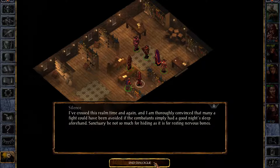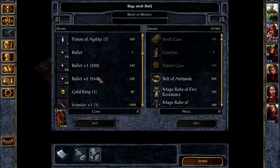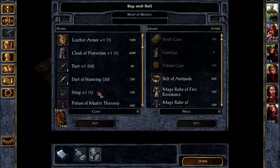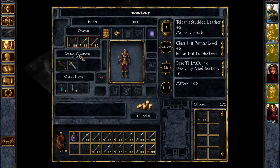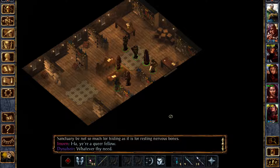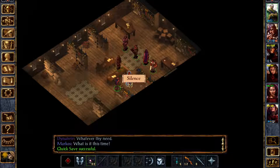The shopkeeper says: 'I've crossed this realm time and again and I'm thoroughly convinced that many a fight could have been avoided if the combatant simply had a good night's sleep beforehand. Sanctuary be not so much for hiding as it is for resting nervous bones.' Can you get nervous bones? That sounds painful. I didn't look too much at her inventory — she doesn't sell arrows. Well, it's good that we found those. She has more — that is really nice. So she doesn't sell arrows, but we don't need them I think. Get those to Minsk and those to Khalid, and they're gonna wear these weapons of course. We need to sleep as well.